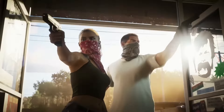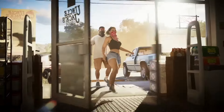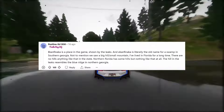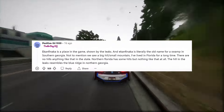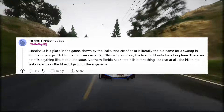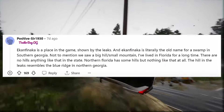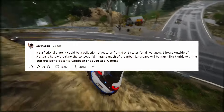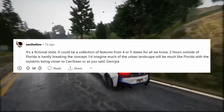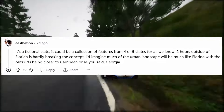Let's delve into the comments and see what the community thinks about these hills. Are there similar hills in Florida, or has Rockstar taken some creative liberties and introduced hills from Georgia? Ekanfinaca is a place in the game shown by the leaks — and Ekanfinaca is literally the old name for a swamp in southern Georgia. One commenter noted they've lived in Florida for a long time and there are no hills anything like that in the state — the hill in the leaks resembles the blue ridge in northern Georgia. It's a fictional state, so it could be a collection of features from four or five states. Two hours outside of Florida is hardly breaking the concept.